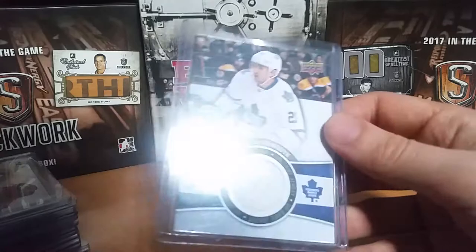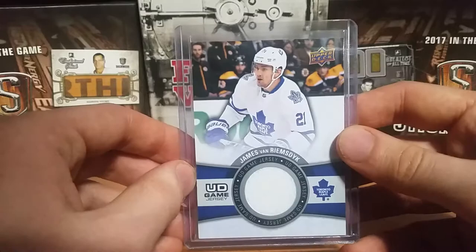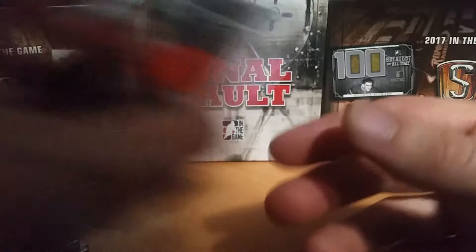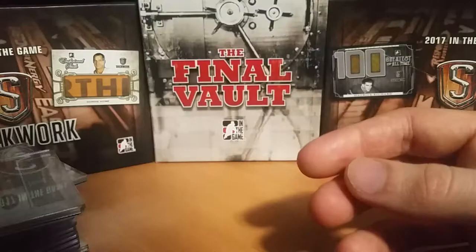Next is James van Riemsdyk — I have his UD Game Jersey and a SPX Winning Combos of JVR and Claude Giroux, which leads into my next PC, who is Claude Giroux. So that's the first card, and then I've also got a Fabrics of the Game numbered out of 299, and from Crown Royal — Bobby Clarke, Claude Giroux, and Scott Laughton — Royal Lineage.